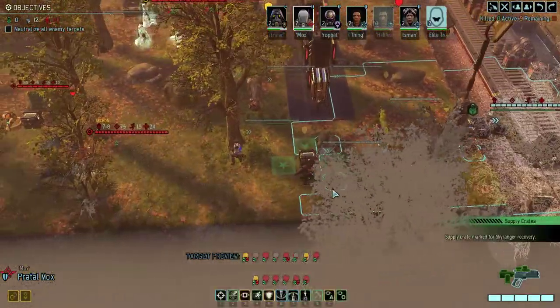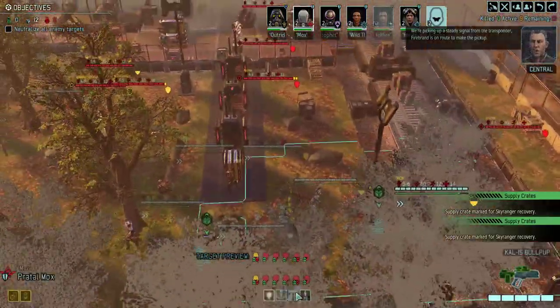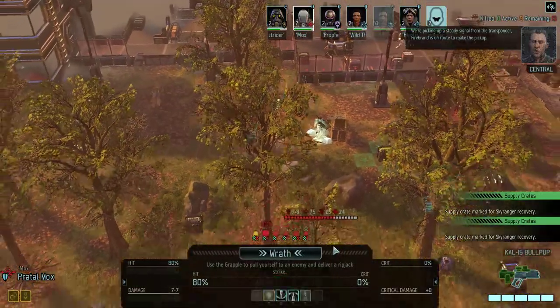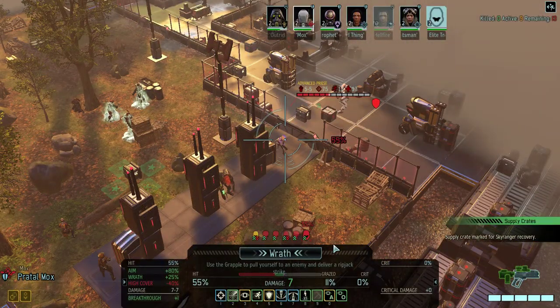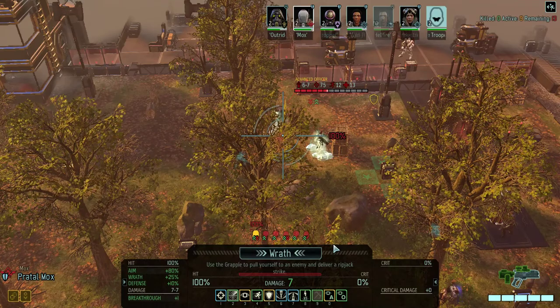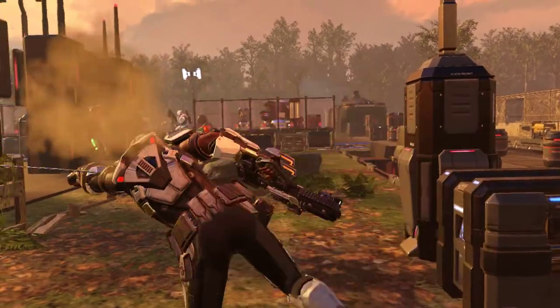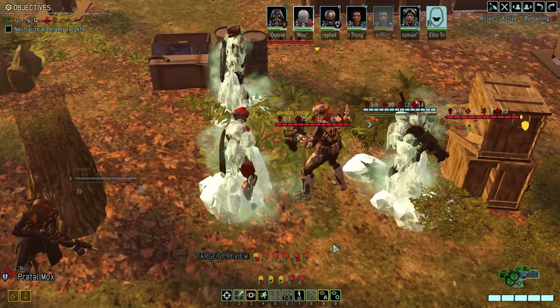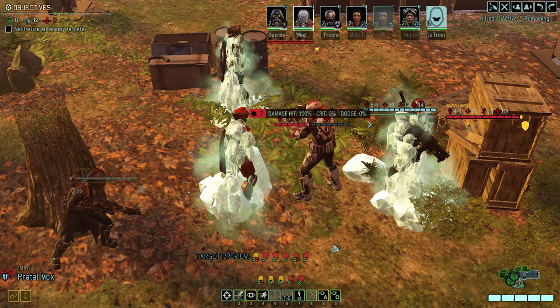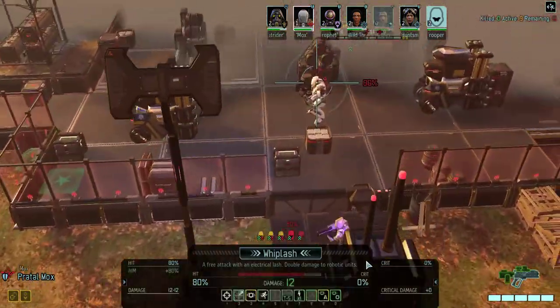I'm going to activate this, and that, and that — Firebrand is en route to make the pickup. If this 55% Wrath on the advanced priest misses, I'm going to feel really bad. Now I just really hope that Whiplash lands on this mech — it is very likely to land.